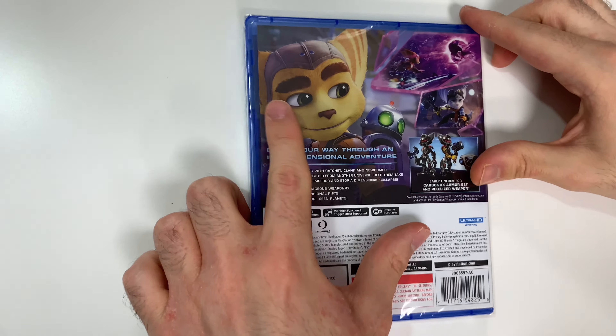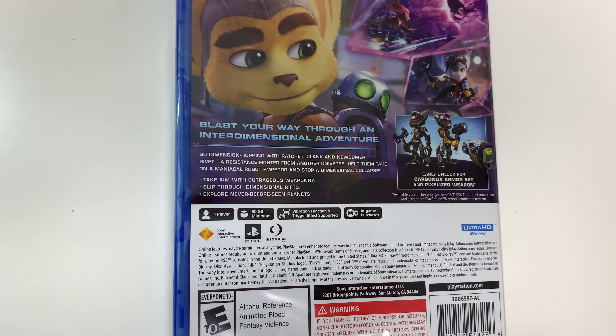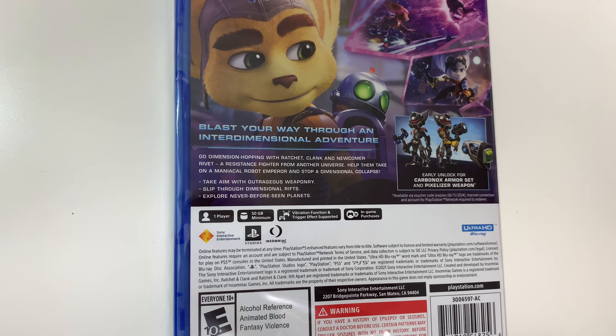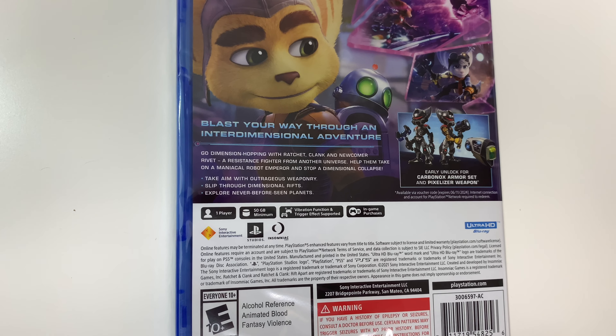It says: blast your way through an interdimensional adventure. Go dimension hopping with Ratchet, Clank, and newcomer Rivet, a resistance fighter from another universe. Help them take on a maniacal robot emperor and stop a dimensional collapse. Take aim with outrageous weaponry, slip through dimensional rifts, explore never-before-seen planets. It also says early unlock for Carbonix Armor Set and Pixelizer weapon, available with the code.